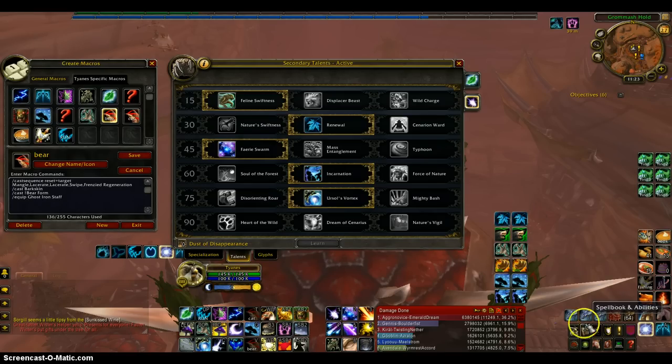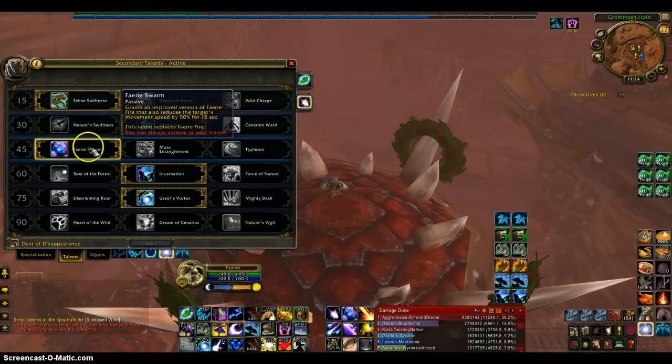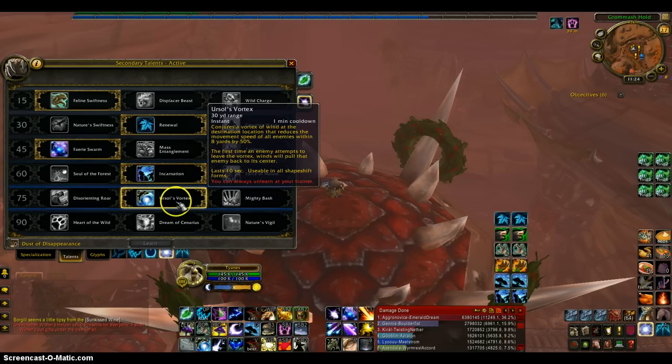And now for the Talents. You do not have to pick these, but I'm just choosing them. Feline Swiftness, just for kiting to help me a little bit. This has a cooldown for when I need some health and I'm taking heavy damage. This slows them down. This obviously bursts, and this gets them away from me when I'm running.